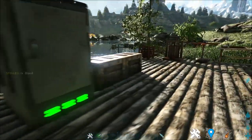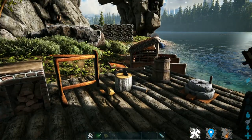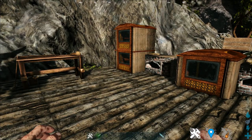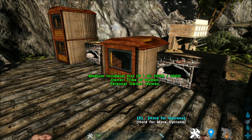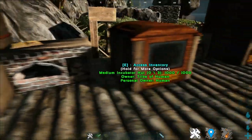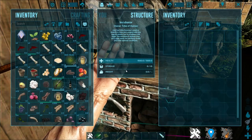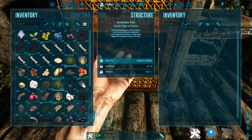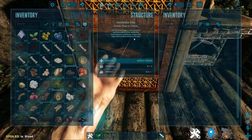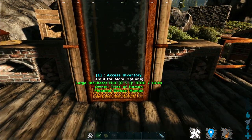There are a few other items in the structures that can help give you that immersive experience. For example, this incubator — if you don't want the futuristic incubator but still want a helpful one, this incubator can be used instead. There are three different sizes which use this incubator workbench. The incubator workbench needs fuel like firewood, wood, or thatch to incubate the eggs. You can open it, drop your eggs inside, and it will incubate the egg until it is 1%. The small size is for small eggs, medium for medium eggs, and large for large eggs like wyvern or giga eggs.